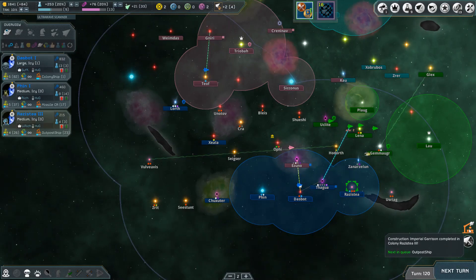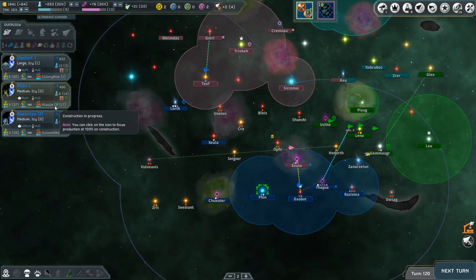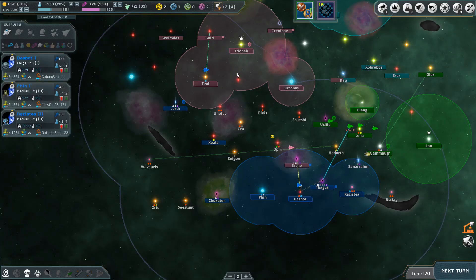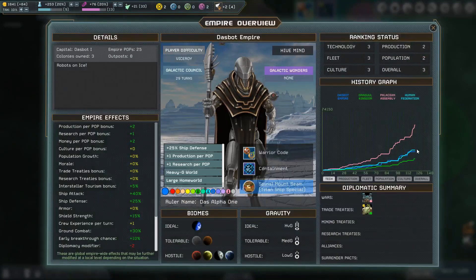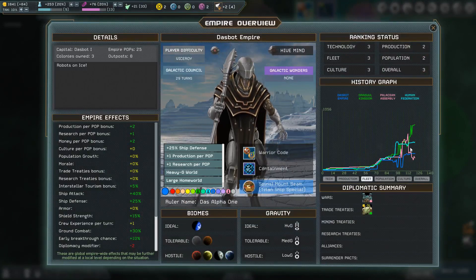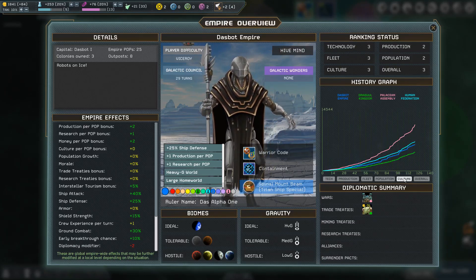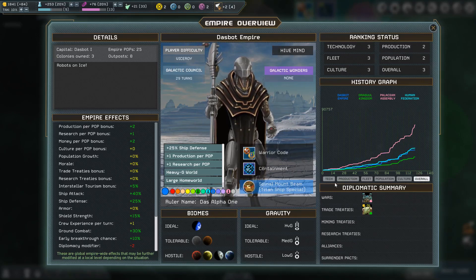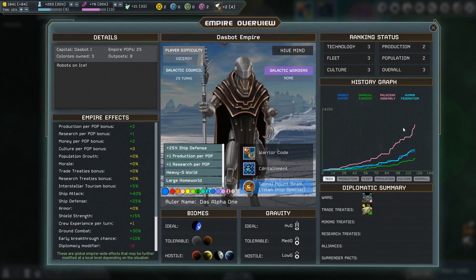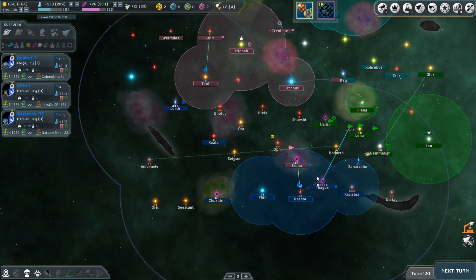We're out of time. The outpost ship has been built, colony ship is one turn away - good time to leave it here. Before we go, a quick strategic look: the enemy is still rocketing ahead in tech, their production has dropped to our level, and their fleet strength has now fallen below ours - that's their battleship and other ships we've destroyed. Population they're now slightly below us, but culture and overall score they're miles ahead. I'm going to need to start invading their systems and taking their planets. Thanks for watching - catch you next time.